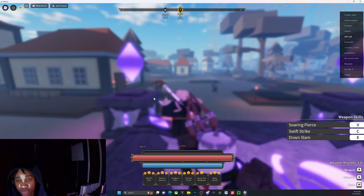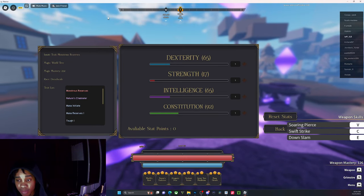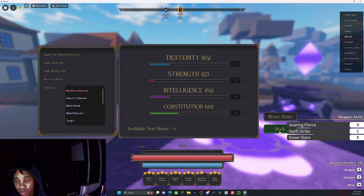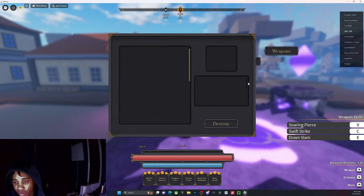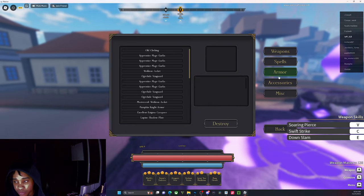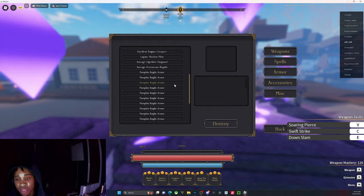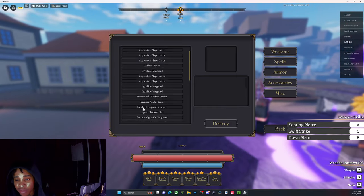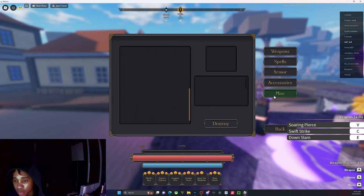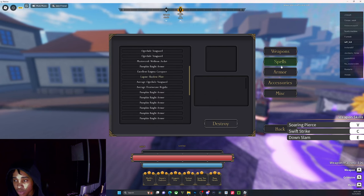If you just want to be able to use every ability, every magic, and every weapon, this is the best stat spread you can possibly run. Let me pull up my stats — I'm saving a lot of items for trading. Everyone who missed out on the update and didn't get a chance to get these items, I have a crazy amount saved and we're going to do giveaways when trading comes out.